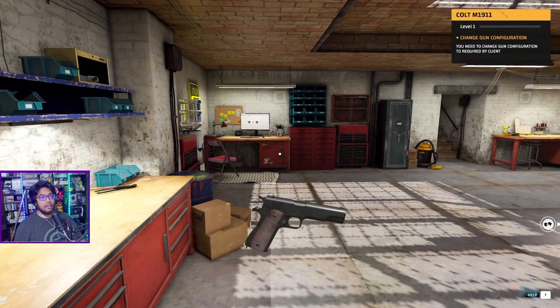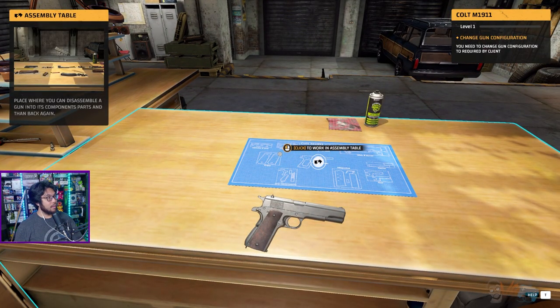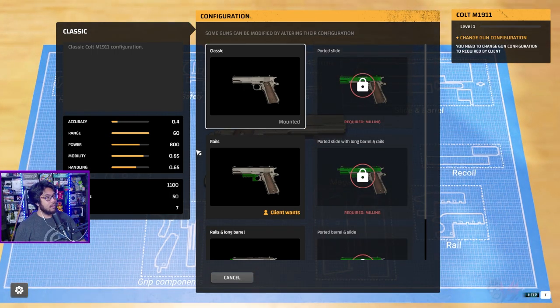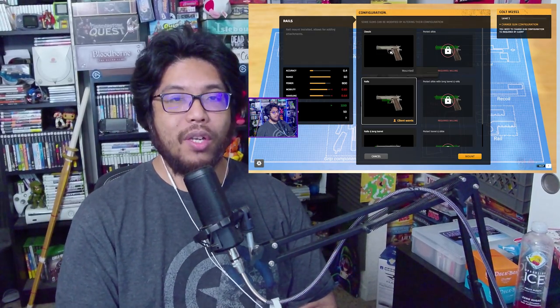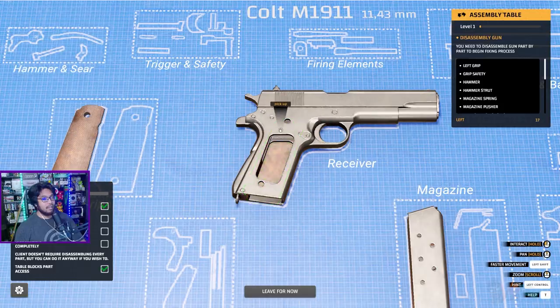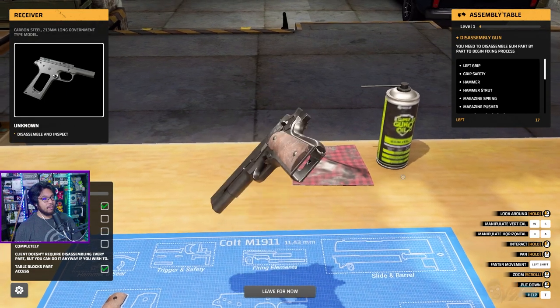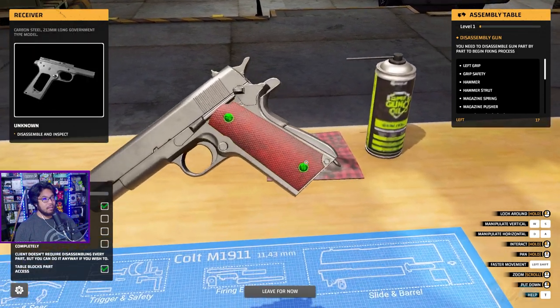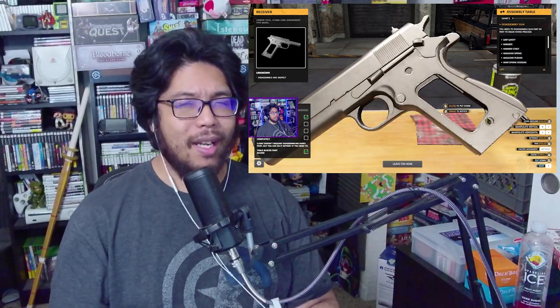The story: you have inherited a gunsmith shop from your uncle, and then it's kind of open-ended from there after the first couple of tutorials showing you how to actually do a job - disassemble and reassemble a gun, buy stuff, work the workstations. Your job is to earn money, and after the tutorial, it's up to you to prioritize what you want to do: upgrading the shop, your skills, or even building up your gun collection.